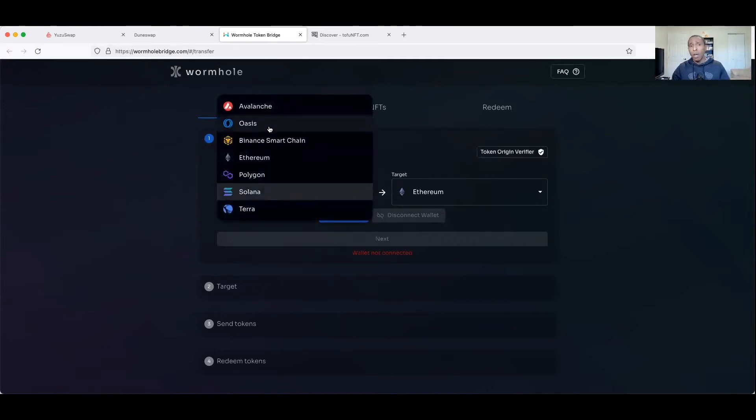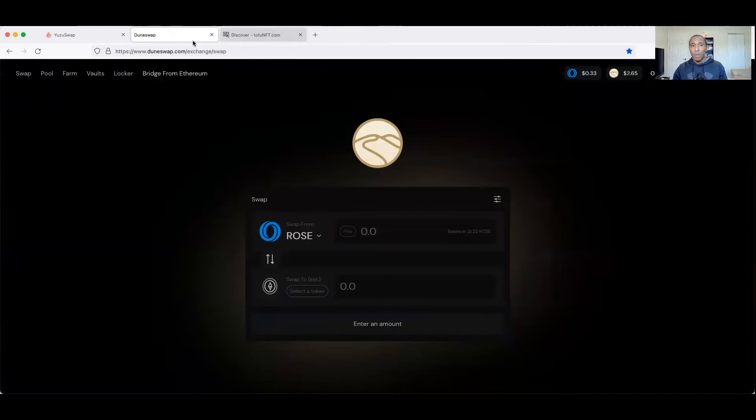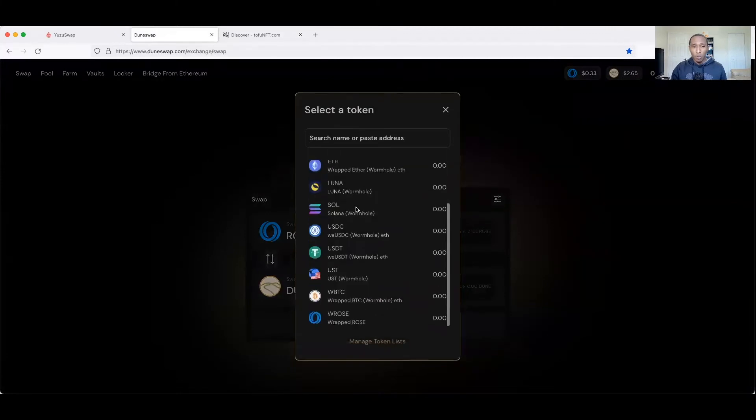Oasis was just recently added to Wormhole - probably two or three weeks ago. In my last Wormhole video, avalanche and Oasis were pending to be added as new networks, and now it's live so you can transfer back and forth. More DeFi opportunities are popping up. The fact that you can now import more coins into Oasis could be a great opportunity - we could see more DeFi as people are always looking for the best yield.